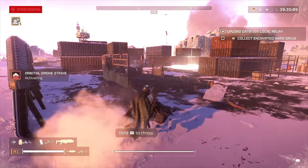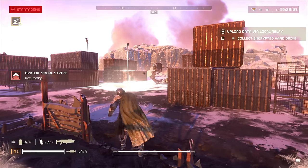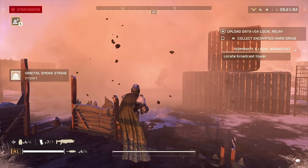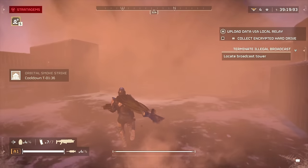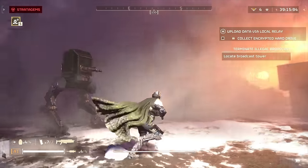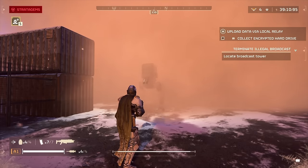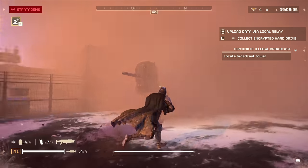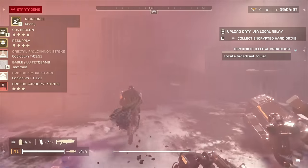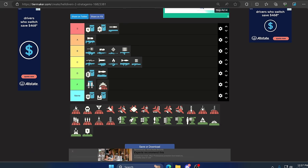Up next we have the Orbital Smoke Strike. In theory you're supposed to blind the enemy so you don't get machine-gunned running to objectives, or avoid getting spotted when swarmed. But I feel like it doesn't work — I still get shot and swarmed all the time while using it. There are better stratagems to use. Maybe use it if you're trying to save scientists, but that's the one single time you would use it. If I see you in a normal mission with this smoke stratagem, you're no longer in my fire team. F.